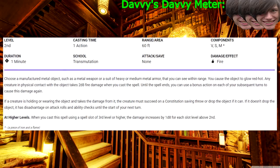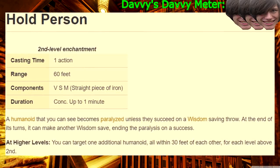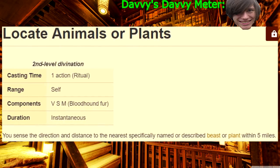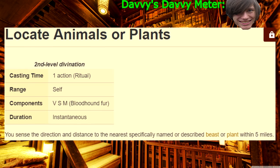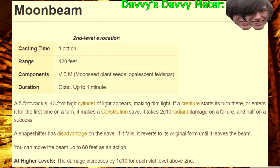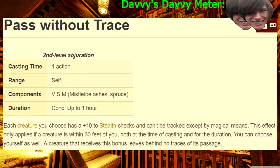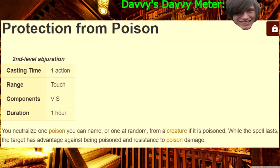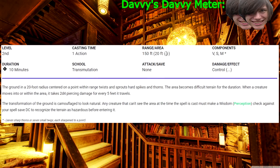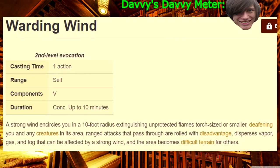Heat Metal — very powerful if the bad guy has metal, which is usually always. Hold Person — if you can get it off, tell the fighter to go ham because the paralyzed condition is dumb. Lesser Restoration — useful when you need it, and you don't need to have it when you don't need it. Locate Animals or Plants — please don't take this spell; there are animals and plants everywhere, and it's annoying for the DM. Locate Object — situationally useful. Moonbeam — kill Stroud with a level 2 spell. Pass Without Trace — if you want to be stealthy, here you go, but most stealthy situations won't wait for you to change spells. Protection from Poison — you don't need this. Skywrite — make dicks in the sky; seriously, that's all it's good for. Spike Growth — a good area denial spell. Warding Wind — you'd think this might be useful until you use it, and you realize: nope.